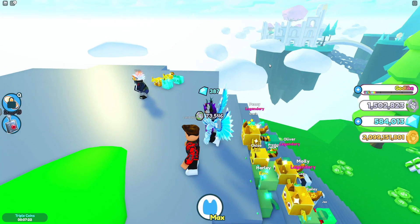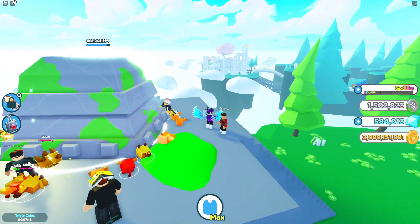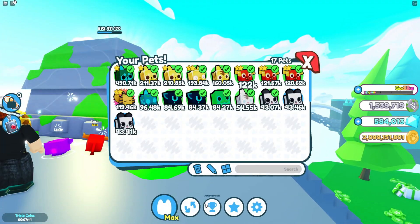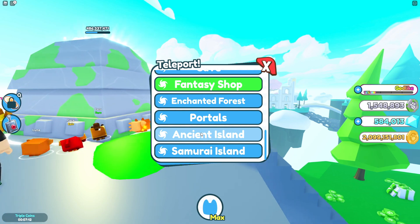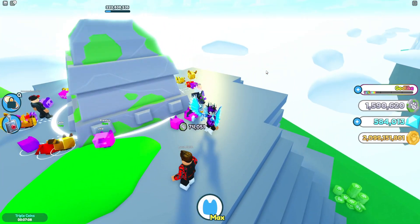What is actually the best way to get fantasy coins? In my opinion, I would probably farm up in the ancient island area. I'd say the ancient island is better than the samurai island just because it has this massive chest over here where you can go ahead and AFK grind.